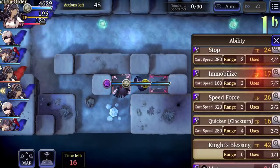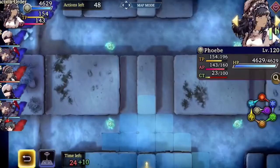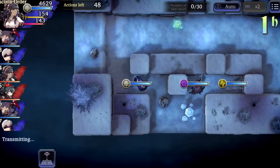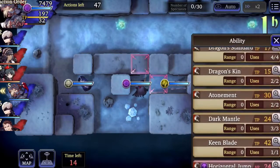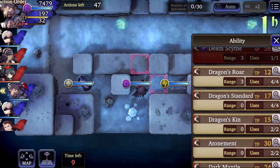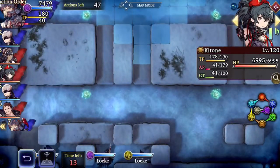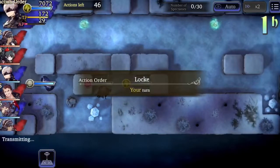Okay, so first turn I'm going to use Knight's Blessing so that my units don't get taken out right away. He can reach my units from there, so I don't want to get double quickened. I'll use Dragon Standard. I don't want their Ketone to come up and use Stop on my 9s, so I'm going to move my 9s next turn.